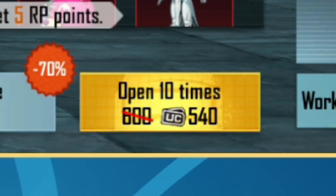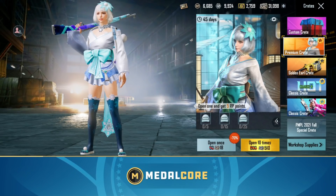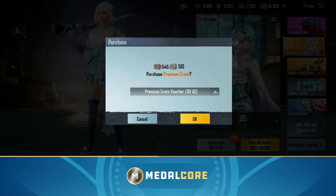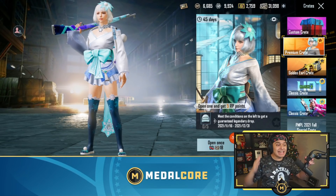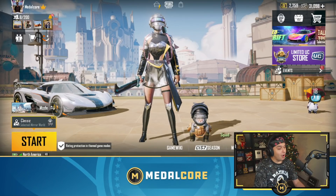Now it costs 540 UC to open classic crates, and it costs 510 - well I'm assuming maybe probably 540 UC as well. Maybe I just have a discount or something. Yeah, I got a 30 UC voucher. They cut the prices in half when it comes to crate openings, and that is huge, this is amazing.